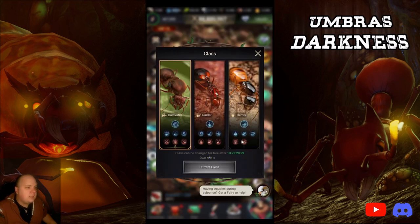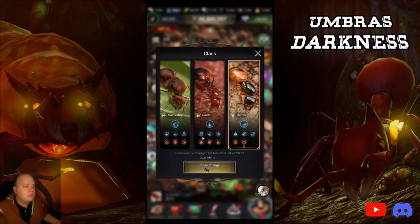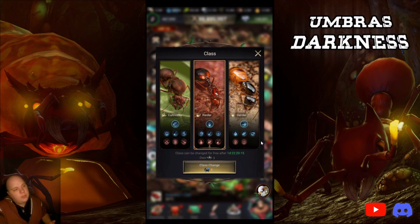Looking at the classes: herder gives resources rated plus 100% when being attacked, so obviously you're giving more resources away. Raider gives troop load plus 150% when invading — super important because every few queen levels below the farm you are, you get a percentage less resources plundered. Sand and wet soil are weighted at 2.8 and 2.3, so they take more space to hold anyway. All those factors add up to wanting to plunder as much as possible.